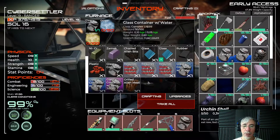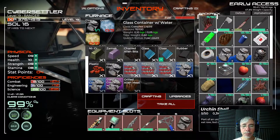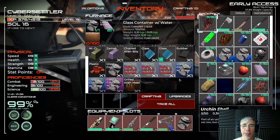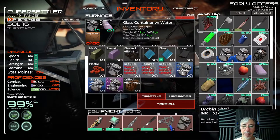You can see that some recipes are locked because they require certain upgrades. But for example, with this particular furnace I can make clean water out of dirty water, or water out of snow.